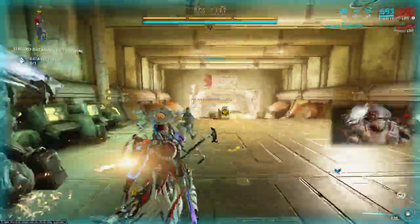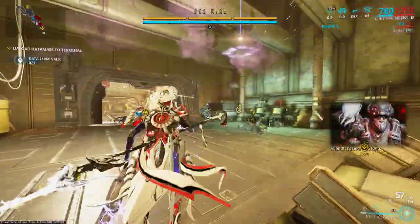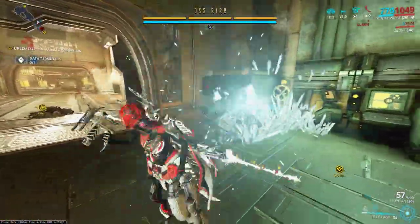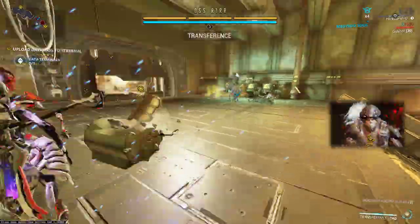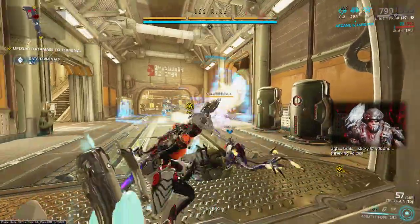It looks like we will get him to spawn in this mission, and our goal will basically be to kill him with our energy vampire. I guess I'm not on a blessed build like I thought I was, so we're going to go ahead and make sure that we deal with him.